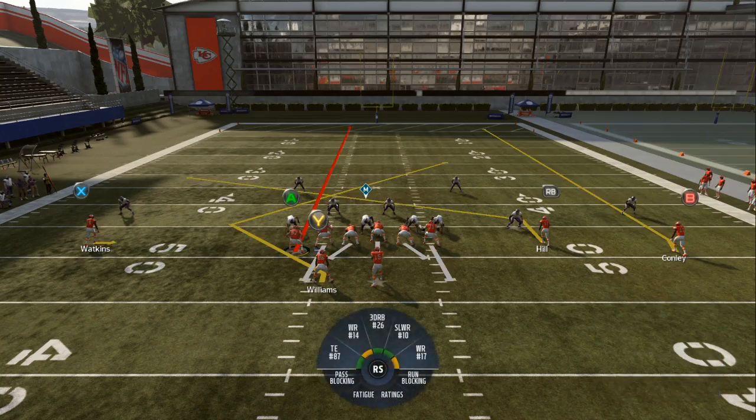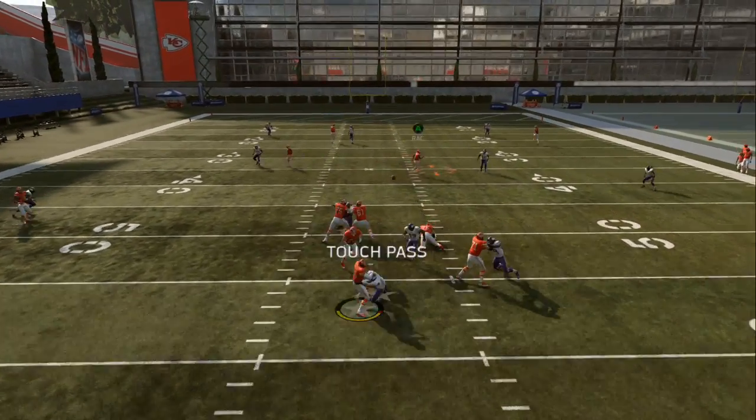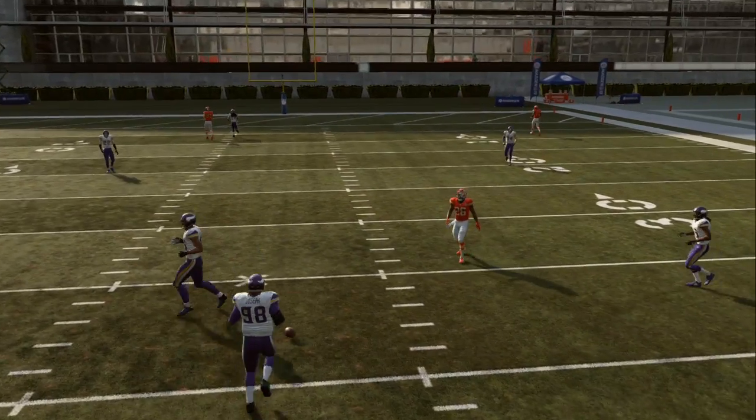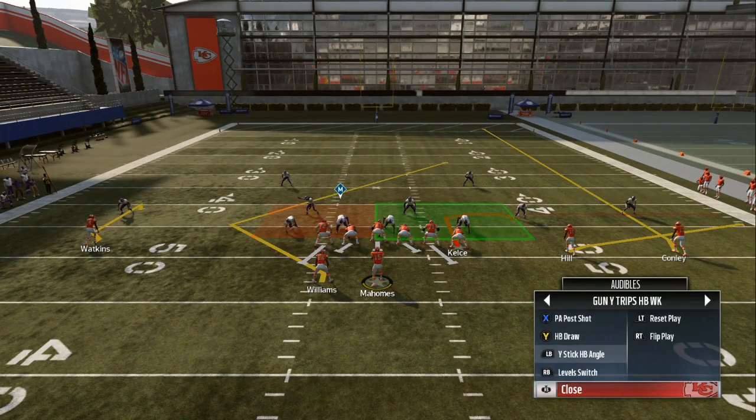Let's go through Wide Stick one more time. ID that front — we don't have to slide protect, everybody gives a man. He lobbed it for some reason so we're gonna run Wide Stick one more time.